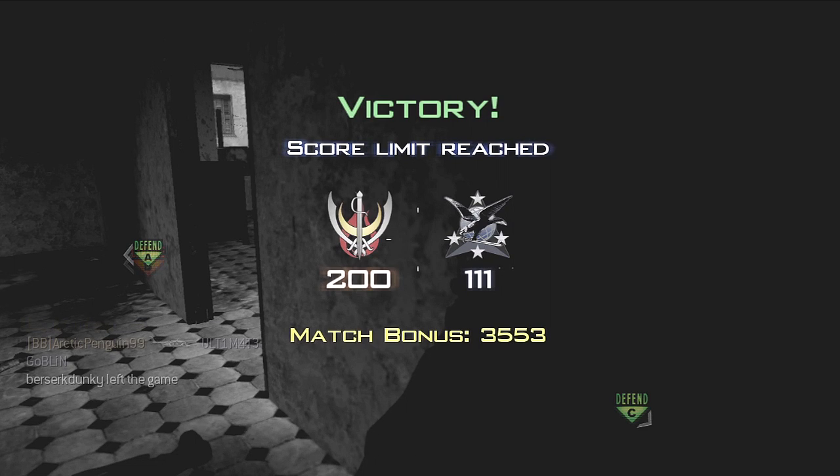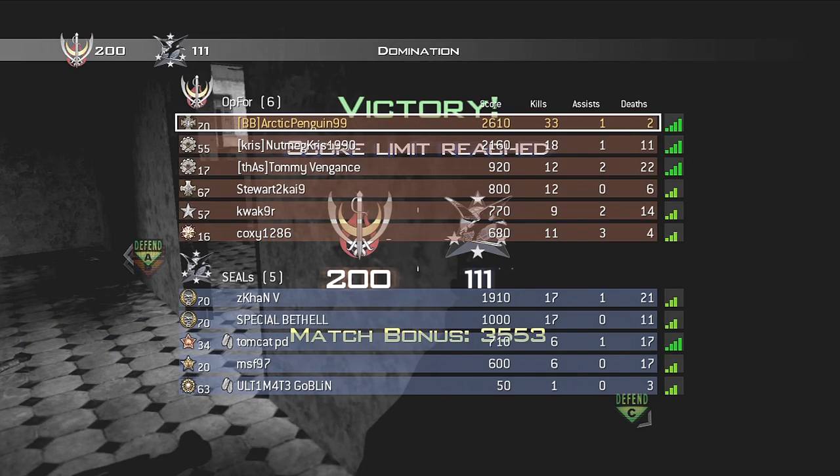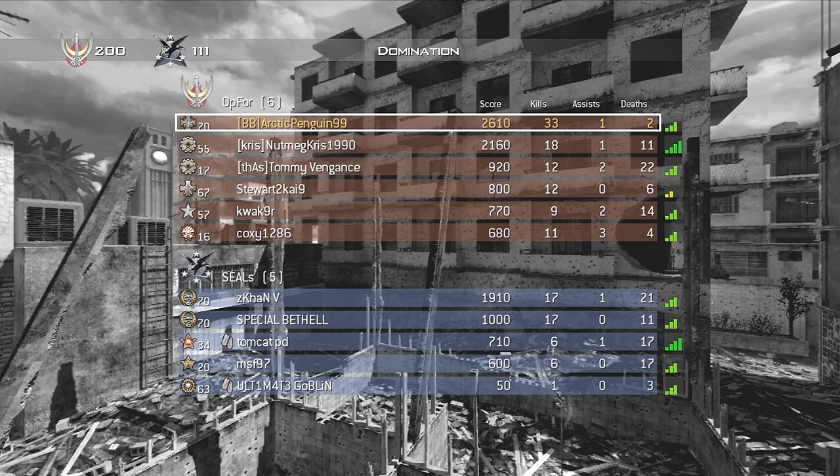Victory — 200 versus 111. A prime example of good tactics in play. I get 33 kills, 1 death, 2 assists. As always, thumb up and comment please. Thanks for watching.